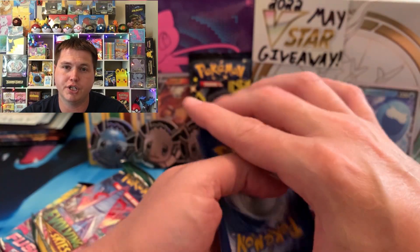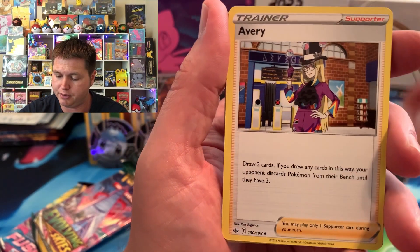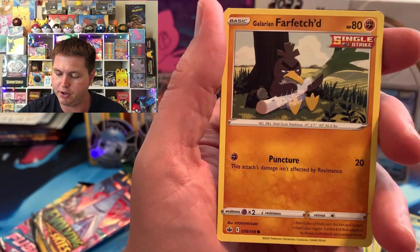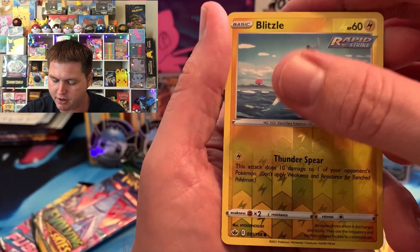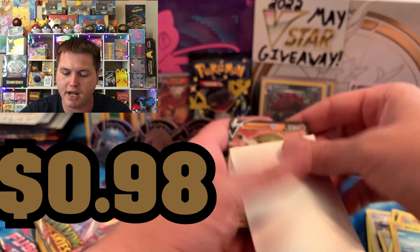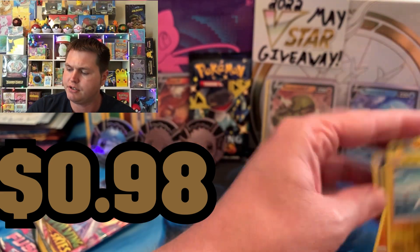I'm probably going to have to build a little shelf because this is the last one I'm probably going to be able to fit on there without building a second deck. We got a Crystal Koffing, Jellicent, Galarian Farfetch'd, Porygon, Toxtricity. We got a Blitzle. Can we get something from Chilling Reign? We do — we got a Sanaconda V. So we got something finally from Chilling Reign. Two Vs on the day.